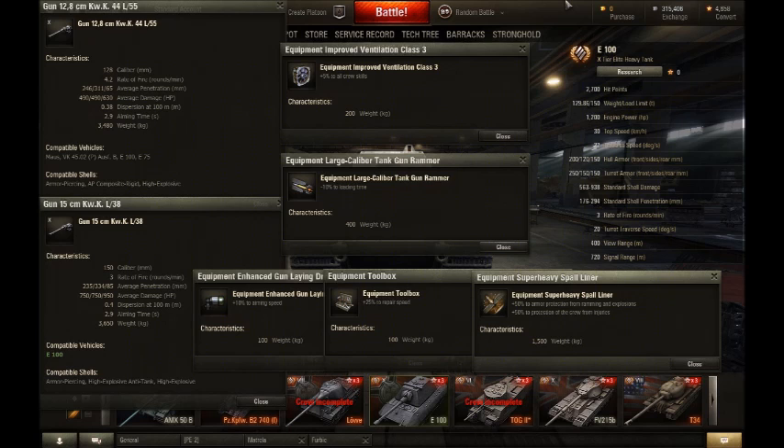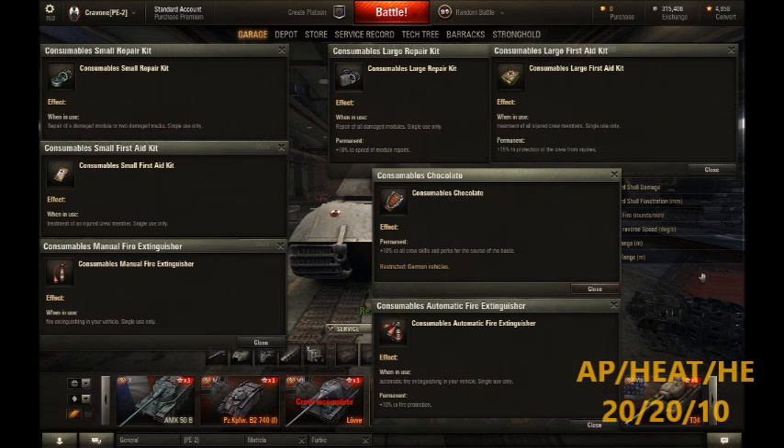The two guns have different shell types. The smaller 128mm gun has AP, APCR, and HE shells, whereas the big 150mm gun has AP, HE, and HEAT shells. The 150mm gun carries 50 shells. I generally take 20 AP, 20 HEAT, and 10 HE.